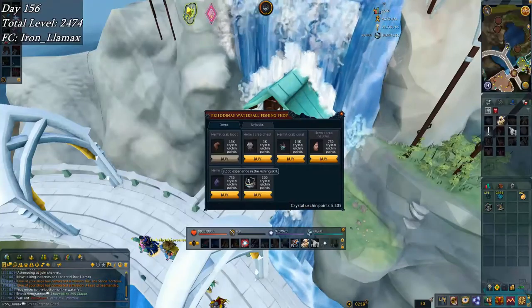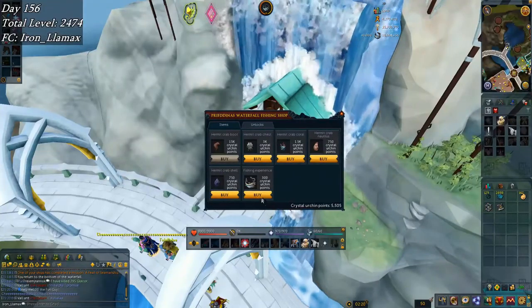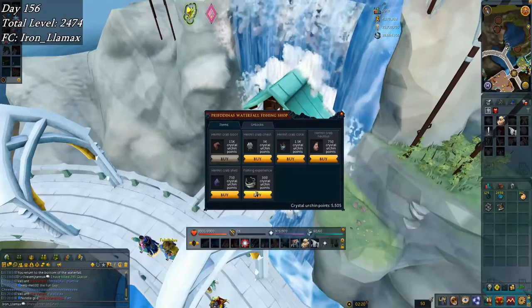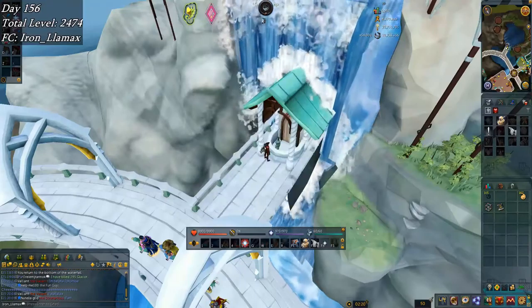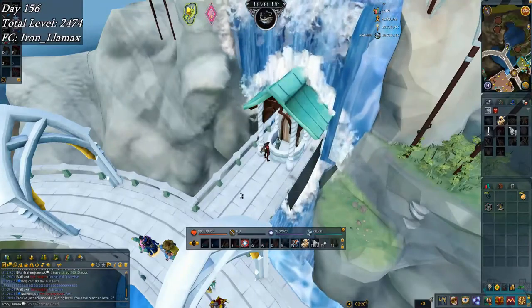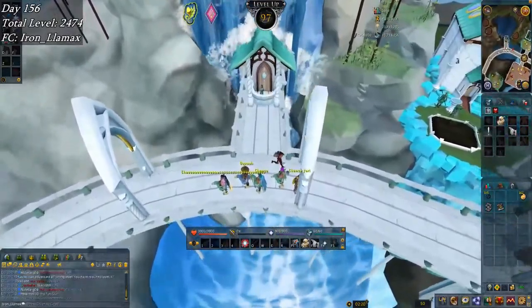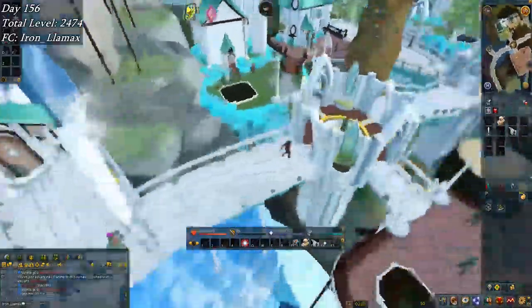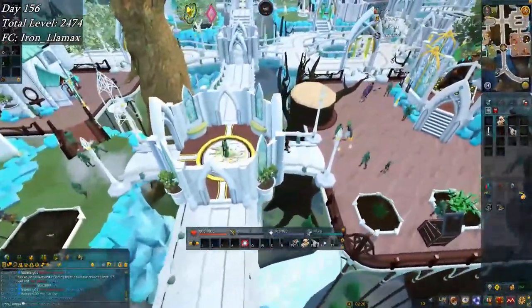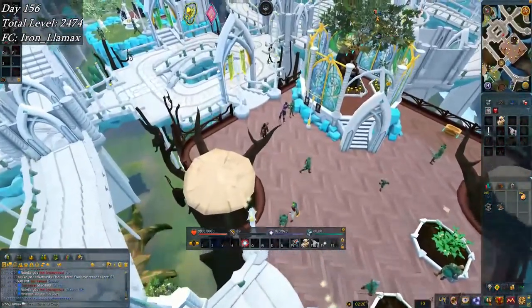On to the next day — way late in the day because I had stuff to do with my girlfriend. I'm just going to go right here and buy all — a lot of XP — and there's level 97 fishing! I'm going to go make some fishing urns real quick. Now I can do the large urchin guys up there, so it'll be a lot more points and slightly more XP per hour.